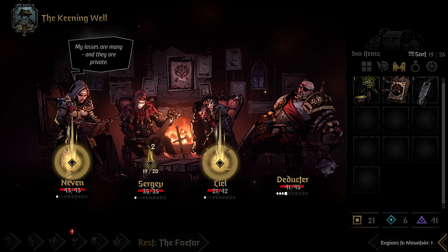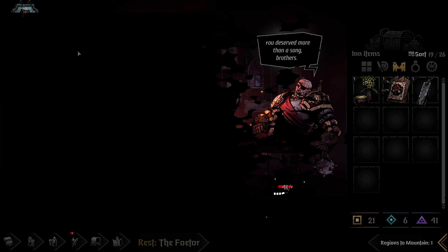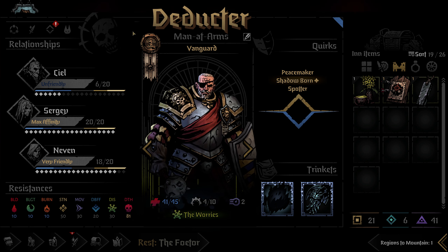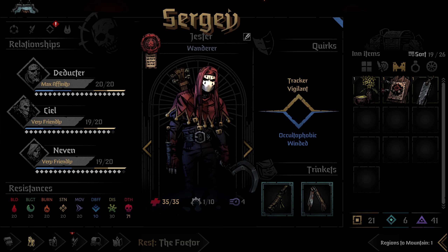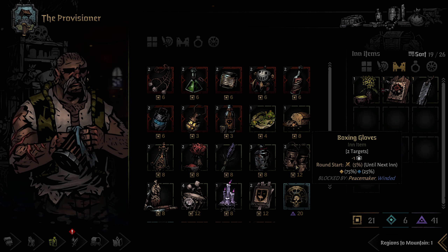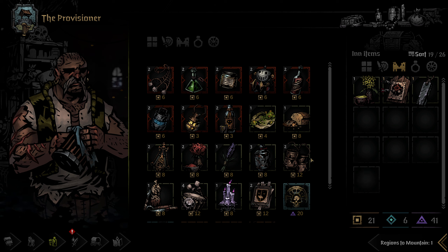Nope, that didn't work out. Unfriendly — 23% chance of a negative relationship with Seal. We're going to have to take that. I don't want to spend any more of my resources; I actually can't fix it. So I'm not going to. We're just going to have to roll that dice.